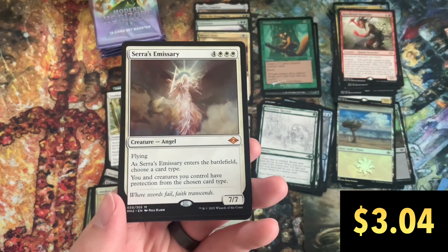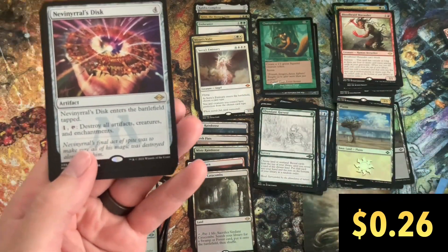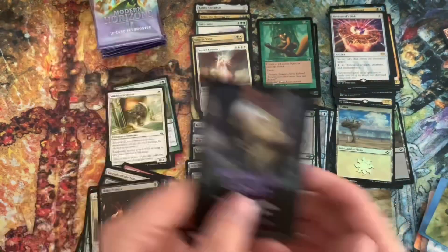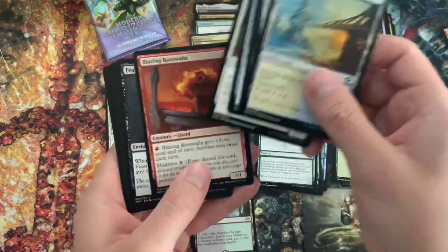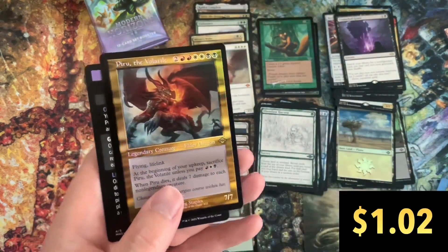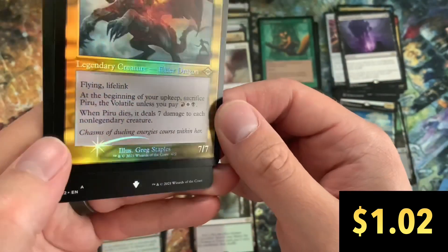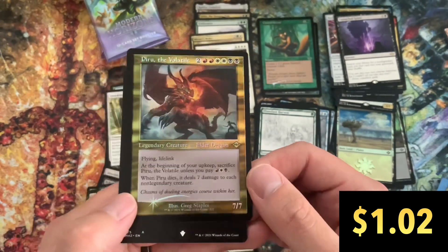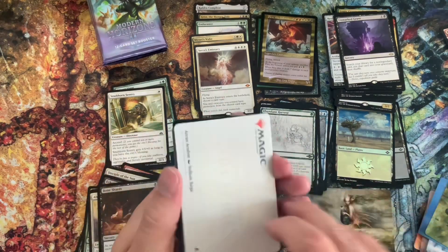We've got another Mythic here — Sema's Emissary. And another Rare, Narineral's Disc. I do really like the upcoming mechanic of the classes that you can level up throughout the game — I'm always a sucker for level up abilities in any kind of game that I'm playing, so I'm all in for that one. We've got a Piru the Volatile in the Retro Frame and the Foil Treatment — this card really looks great. I couldn't really tell if the foiling was on the actual image and the text box or not; it doesn't look like it. And I like that idea of the foiling only being on the frame.